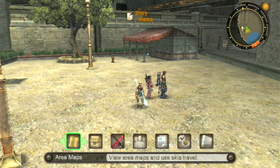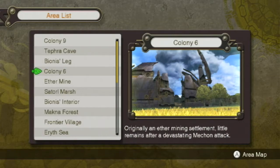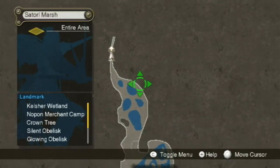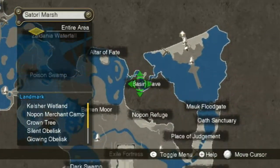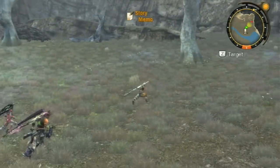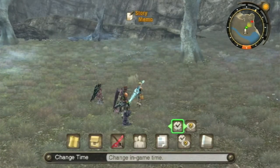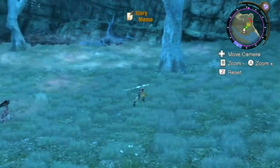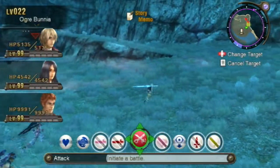Let's head out — let's actually fight something, that'd be nice. I have to think where everything is. Satorl Marsh — yes, it's been so long. We want to go here. Glowing Obelisk — I don't remember any of these names anymore. I've been grinding on particular parts of the game for so long that none of this makes sense to me anymore. We want to change it to night because that's when all our buffs are — plus I think there's a higher chance of him showing up at that point.